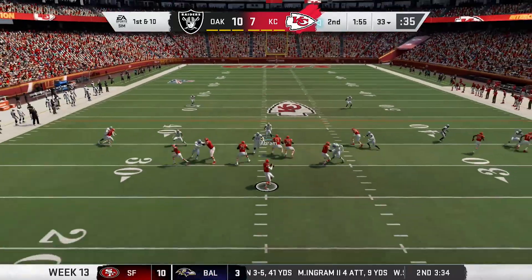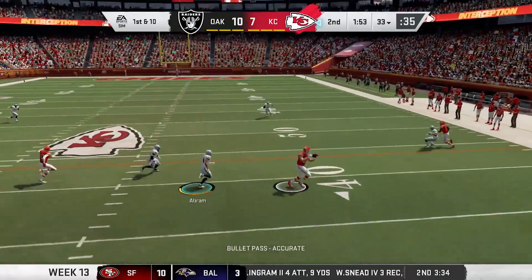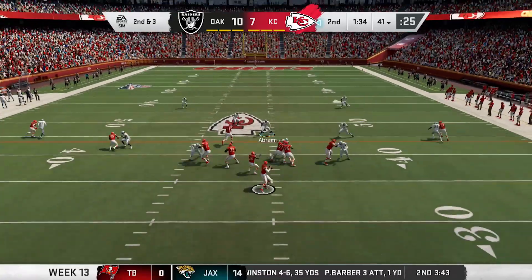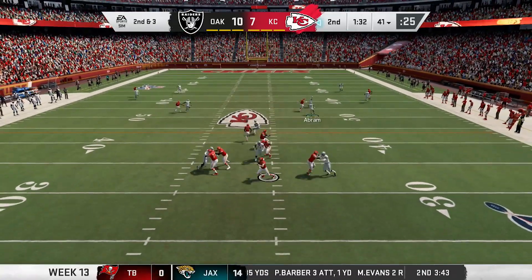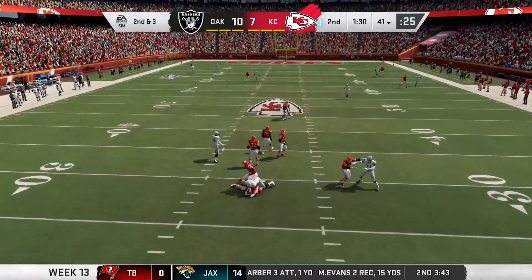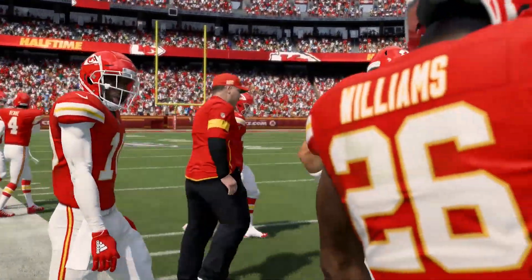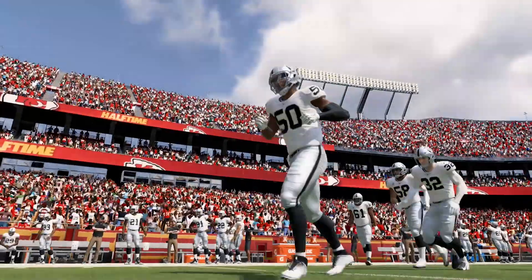The Chiefs look to answer. Mahomes drops back, steps up in the pocket, and sidearms it to Kelsey for seven. Then Mahomes goes back to the air, but here comes the pressure — Big Mo Hurst gets the sack, and that will send us to the half. The Raiders are up 10-3. Great first half for the silver and black — let's see if they can keep it going.